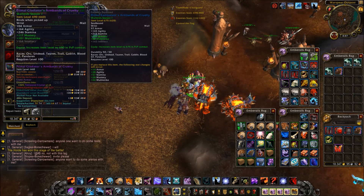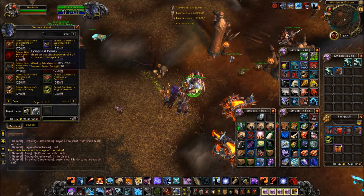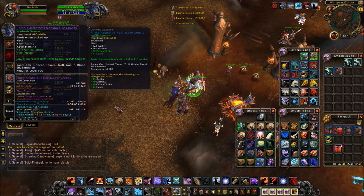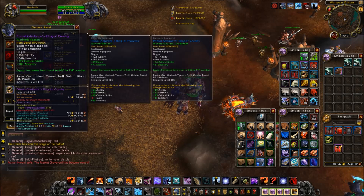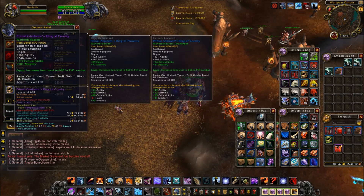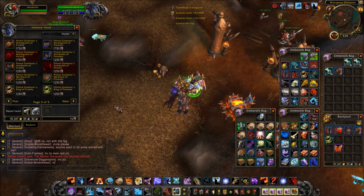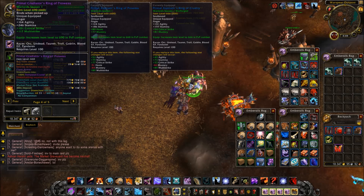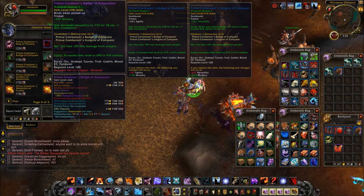As I was saying, the ones in red require Vol'jin Spear revered. The necklace has critical strike and haste. There's another neck with haste and mastery. A ring has critical strike and mastery, and another ring has haste and mastery. There's also critical strike and multi-strike on another piece. Notably, you take 10% less damage from players, and it looks like all the bonuses are going to be the same for both the armor and the badge and insignias.